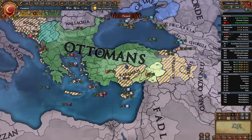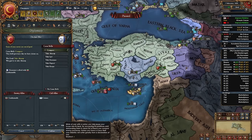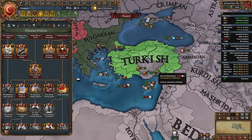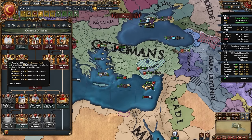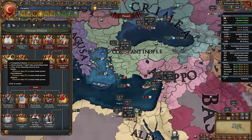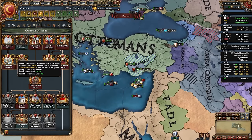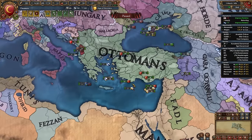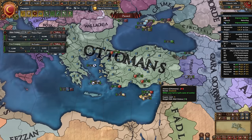Once your manpower is back up, finish off whichever Anatolian beylik remains and fully annex them. Once you control their centers of trade or have built marketplaces, take the mission 'A Maritime Presence,' which requires 10 light ships and 20% control over Aleppo, Alexandria, or Ragusa — it grants local trade power and local dev discount. In one to three wars you should have wrapped up all initial Anatolian beyliks: Karaman, Candar, Dulkadir, and Ramazan.